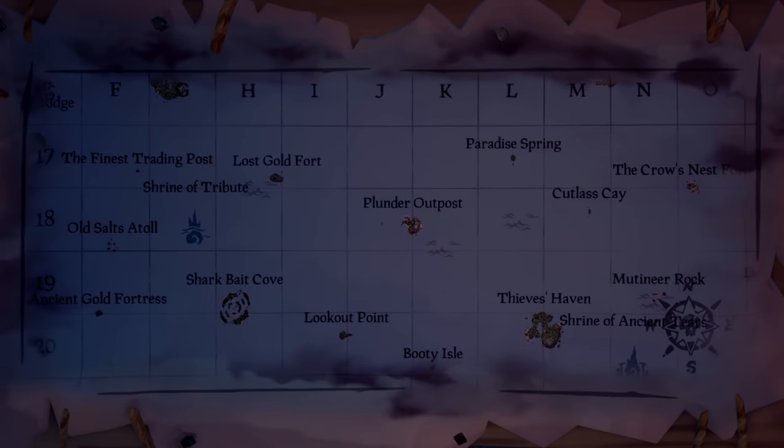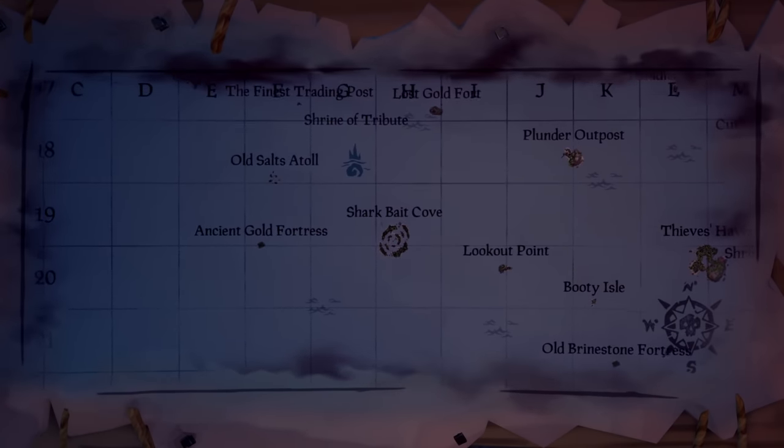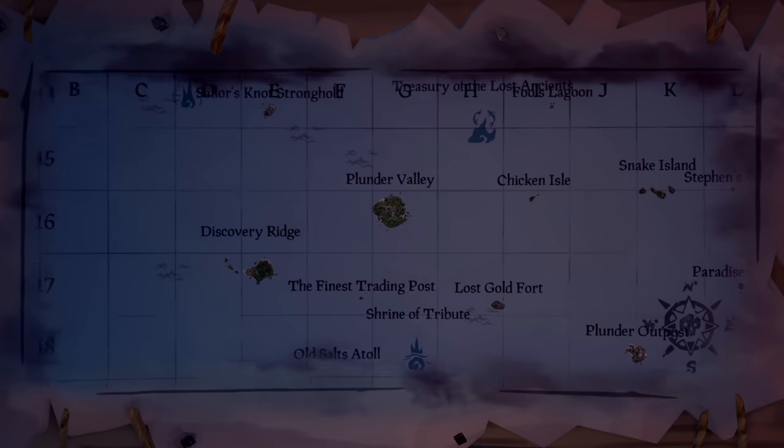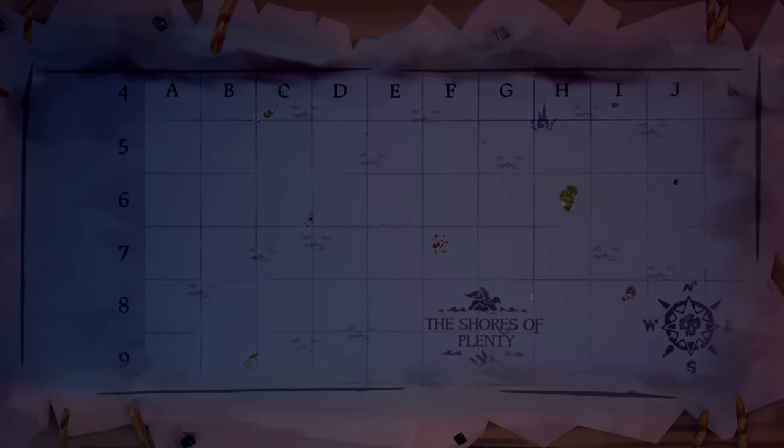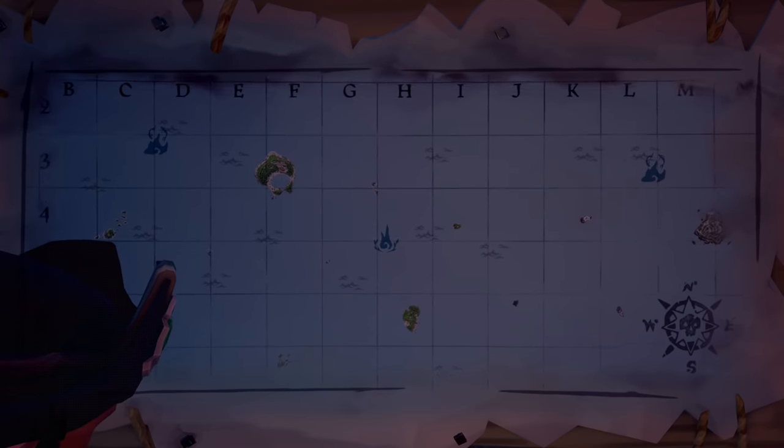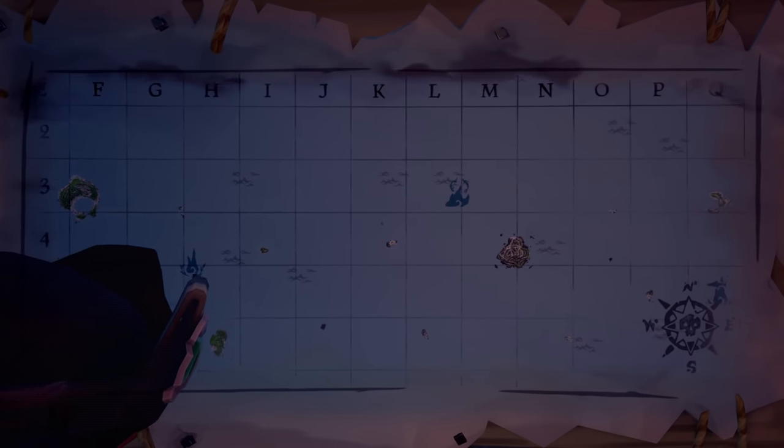Once you've claimed a fort you can pretty much do whatever you want. From our tests they do reset pretty quickly, though it does look like you have to be a minimum of two squares away from a fort to have the opportunity for it to reset.